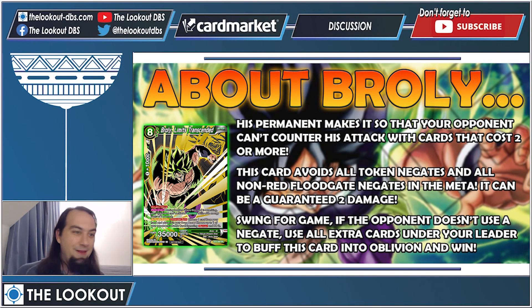The other upgrade is Broly, Limits Transcendent — an excellent eight-drop to cheat out with your Z leader. He has a permanent that prevents your opponent from using counter skills with a cost of two or more when he attacks, so he avoids all token negates and almost every meta floodgate except Violent Rays. He can be guaranteed two damage when you swing for game and your opponent has token negates — they have no way to defend. You just buff him by removing everything from under your leader into the stratosphere and you win. I'd still run more of the main boss monster since it's easier to cheat out, but run two copies of this one — amazing card for this deck.